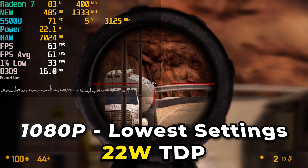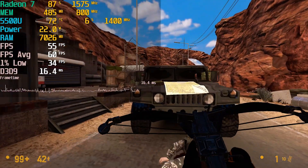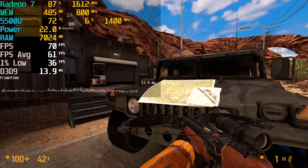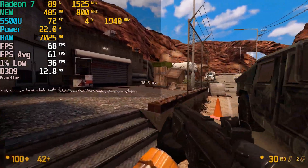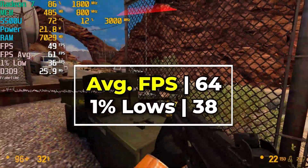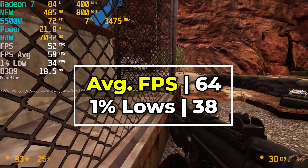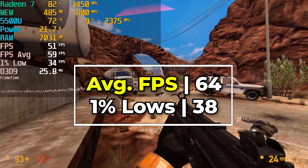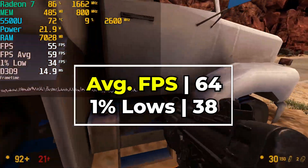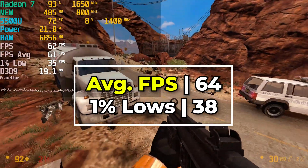Raising the TDP up to the balanced preset on the AMD APU tuning utility — linked down below in the description — sets a target TDP of around 22 watts. While this does improve the overall experience slightly, it still doesn't make up for the 1% lows, which are still not breaking out into a range you would expect from the Source engine. The average by the end of this run ended up being over 60 at 64 FPS, and our 1% lows were at 38. It still didn't feel remarkable, and there were moments where the 1% lows would dip pretty noticeably.